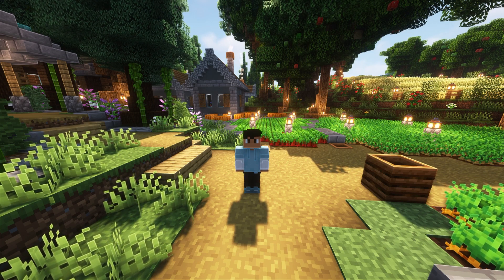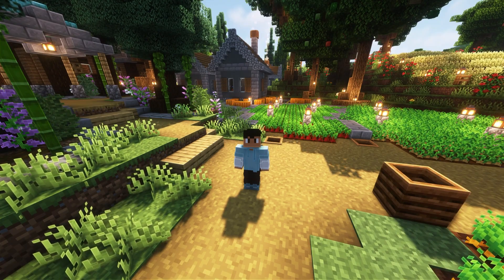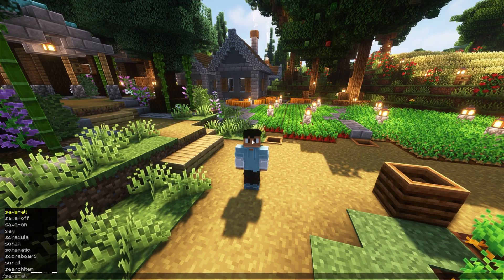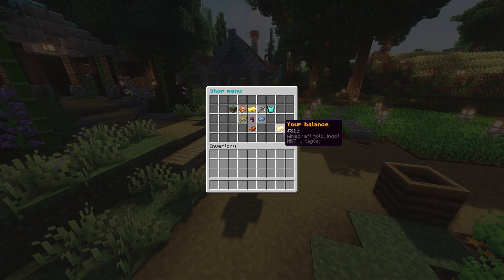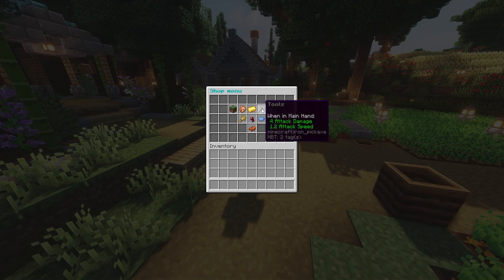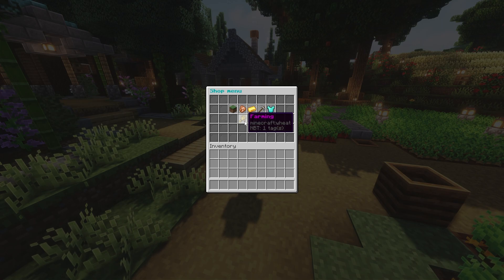It's worth it, trust me. I'm going to show you everything you need to know about the plugin right now. You can do /shop and this will show you the entire shop. You can also see your balance — I have 812 here. The different categories include blocks, food, tools, armor, and farming. This is just the default config you get.